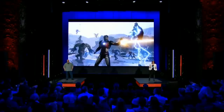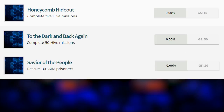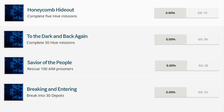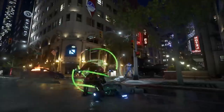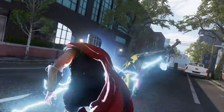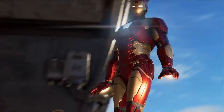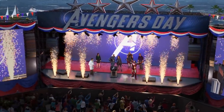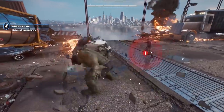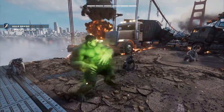They already confirmed at E3 that there will be no loot boxes or pay-to-win scenarios, so these strong boxes are likely loot chests found in missions that contain gear. Other interesting achievements involve so-called hive missions — you need to complete 5 and 50 of them for separate achievements. You also need to rescue 100 AIM prisoners and break into 30 depots. Based on the single-player story achievements, we may be looking at around 15 missions in total, with a pre-selected hero for each. If each mission is roughly 15-20 minutes like the A-Day prologue, that suggests about a 5-hour campaign — though that is pure speculation.